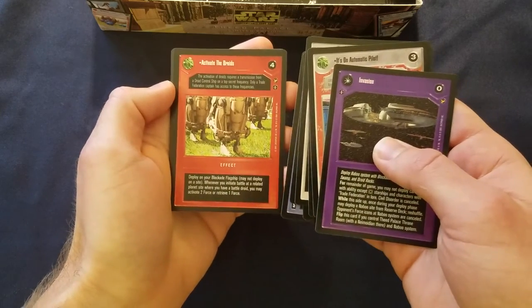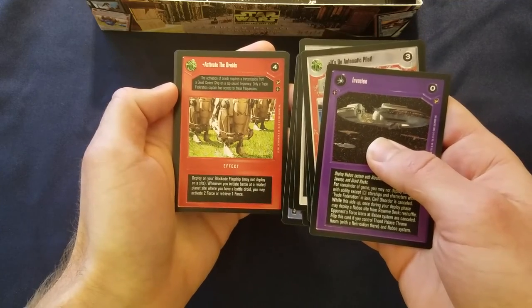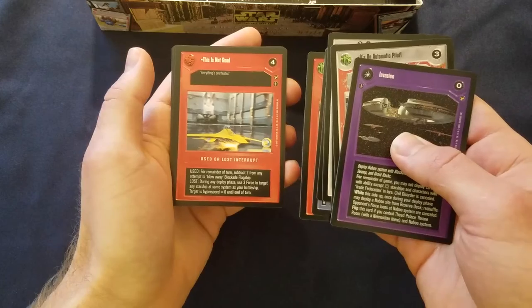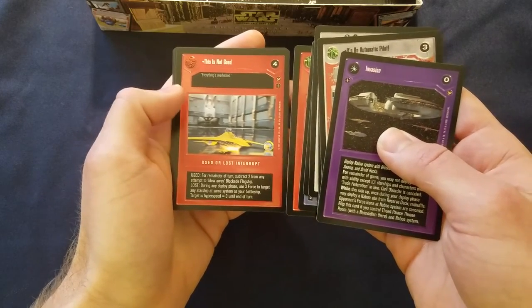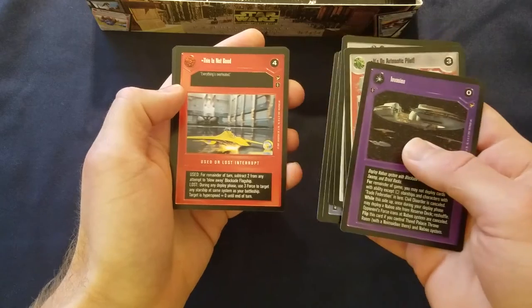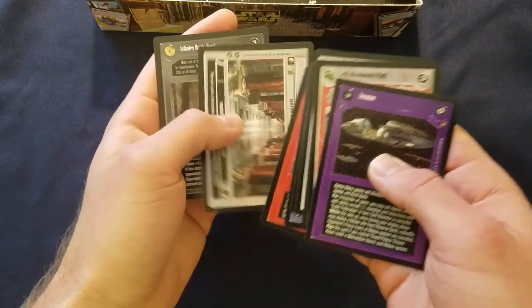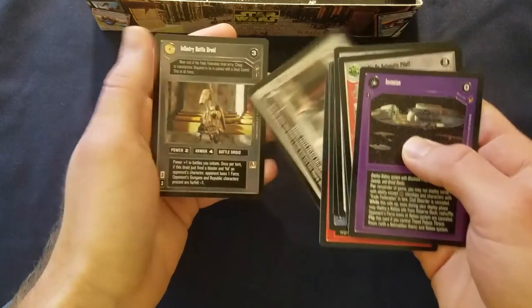Activate the Droids — be nice to see this one played more. It allows you to activate Force when you initiate battle. This next one is not good — no one really tries to blow away the flagship. But making somebody Hyper Speed Zero can be pretty ugly on occasion. The hallway, Dark Side I believe. And an Infantry Battle Droid.